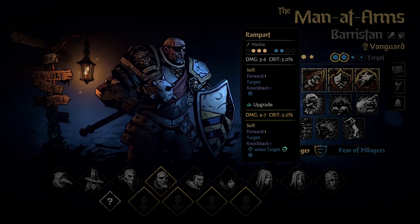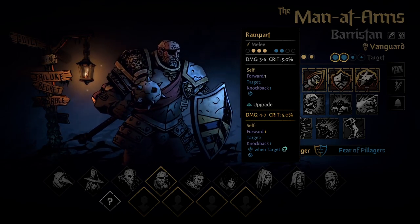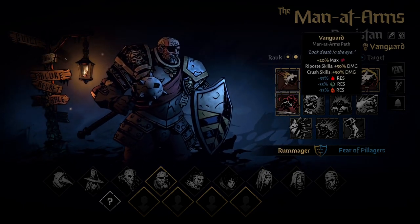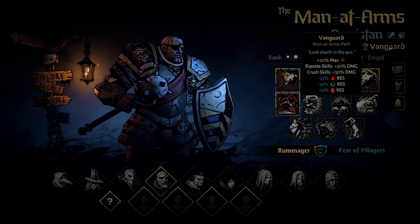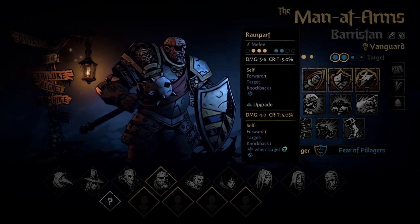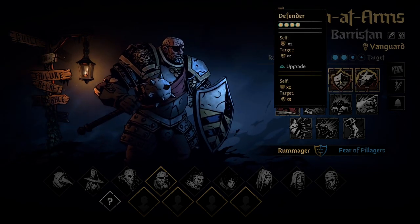You should never use Rampart on Vanguard — only use it on Bulwark. If Man at Arms comes with the Bulwark passive, Rampart becomes your primary skill and you play without Crush. This is your main attack in the case of Bulwark instead of Vanguard.